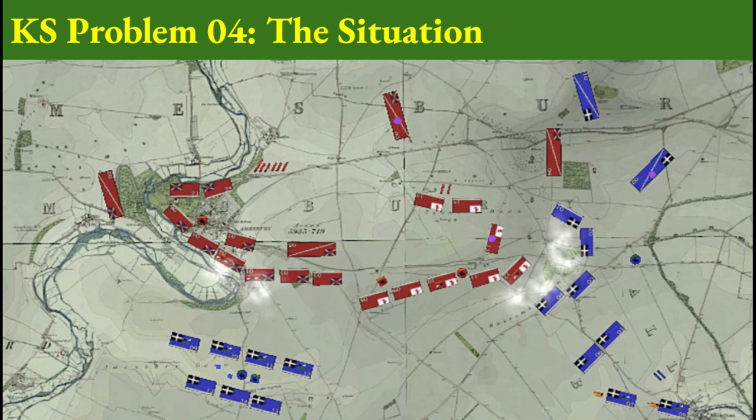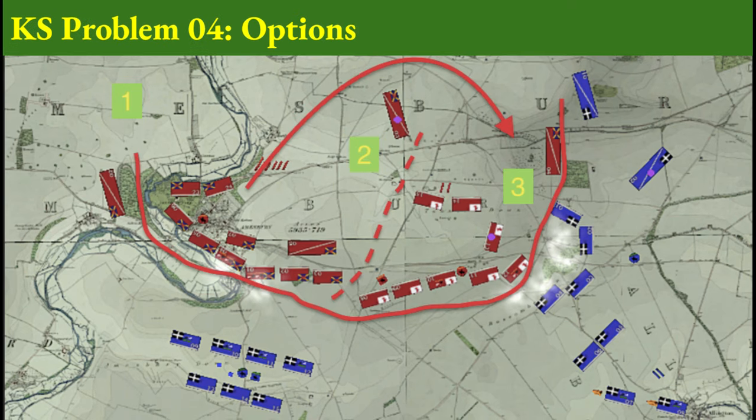The cavalry of the Red and Blue forces have neutralized each other on the northeastern flank. As the commander of the two Red Corps, how would you go about conducting a successful defense?